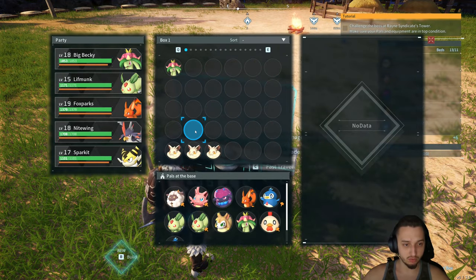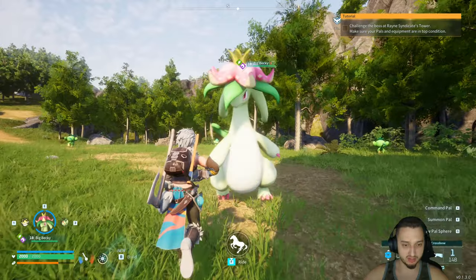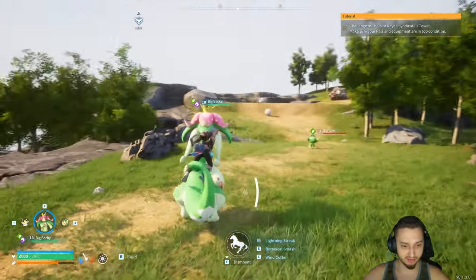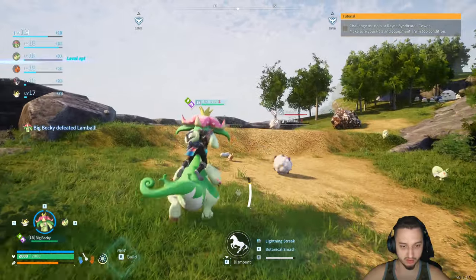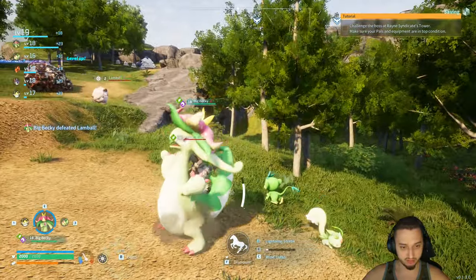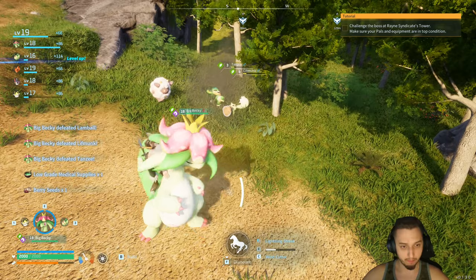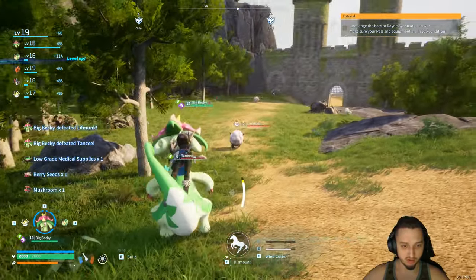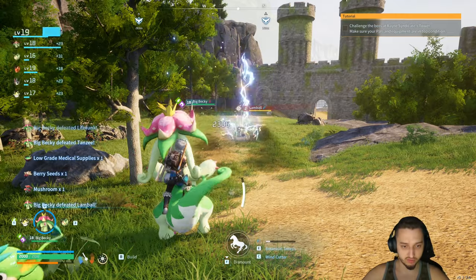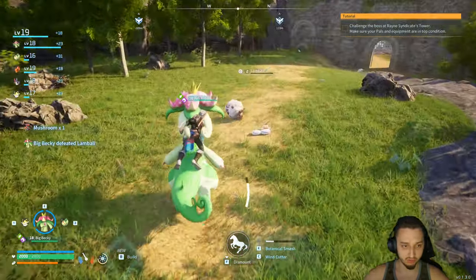This guy also made his saddle so I can ride him — he's pretty sweet, his abilities are really strong. He's got this big smash, and then a lightning streak — that one I taught him with one of the fruits we got. Pretty sweet blue and yellow lightning, and he moves pretty quick too.